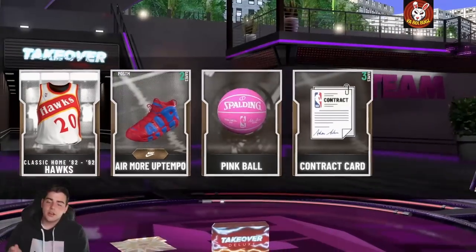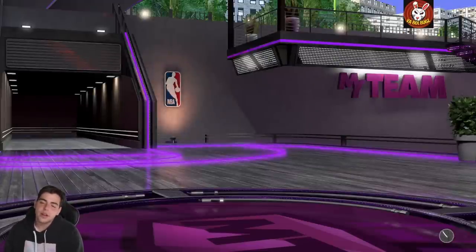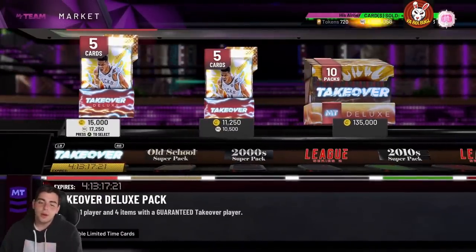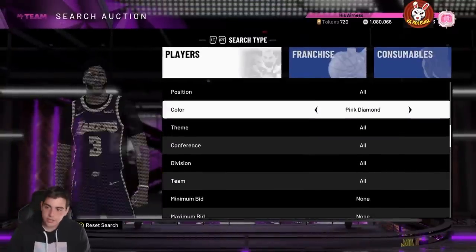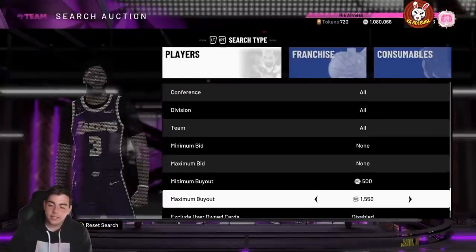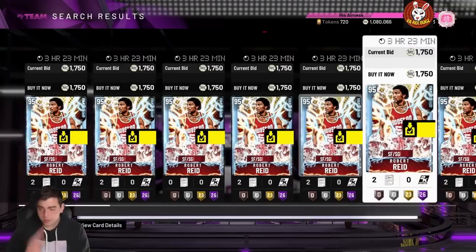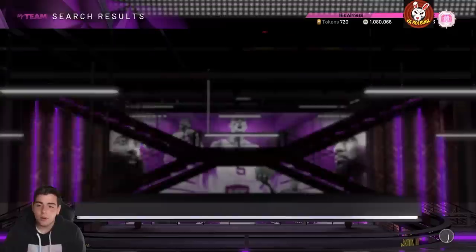What you guys should be doing 110 percent is buying your cards — that is the most key thing possible right now. The market is so crashed, and with prime week coming, every single card is going to go up at least a little bit. For methods: diamond players are already going up. This card here was at 1,400 and he's now up to 1,700, and there's not even a lot up there anymore. I 110 percent recommend sniping on the diamond filter.